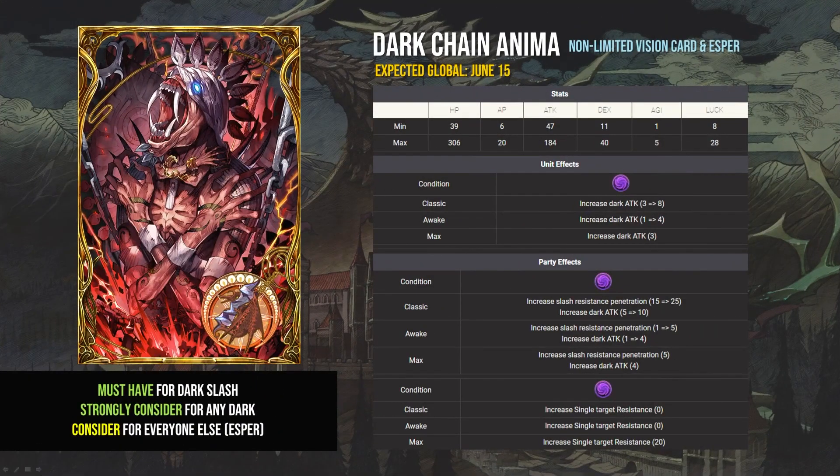The Dark Chain Anima vision card and Esper are next. The vision card is basically a must-have for dark slash teams, Blade Leela included. For other dark teams using Golbez, Prompto, Helena, or Garvel, it's a little less necessary, but the single-target resist and flat dark attack are both great bonuses — I'd strongly consider using it as a replacement for the Diablos card. The Esper has a treasure trove of anti-light tools: light killer, light resist, and slash resist, making it a decent choice for anyone who wants to play anti-light in PVP. The 10k step-up for the Esper and then slow-building the vision card through hard quests is a viable strategy for any account, whether or not you play dark.